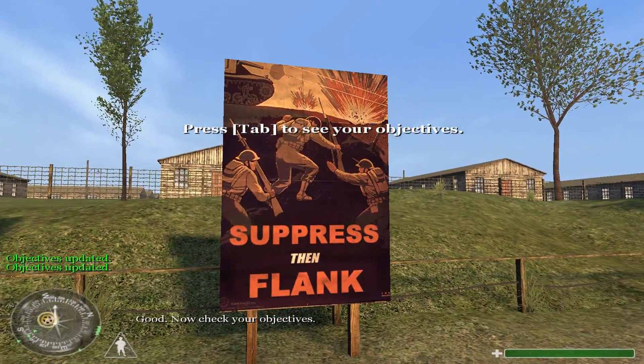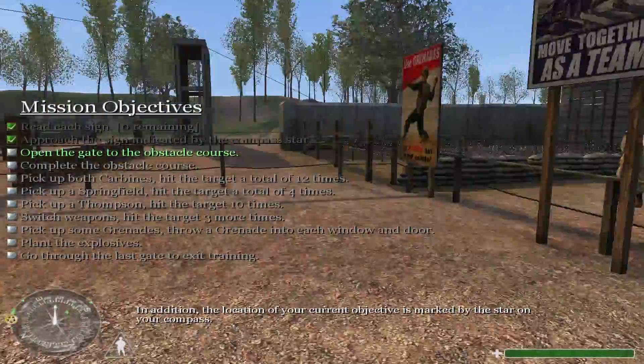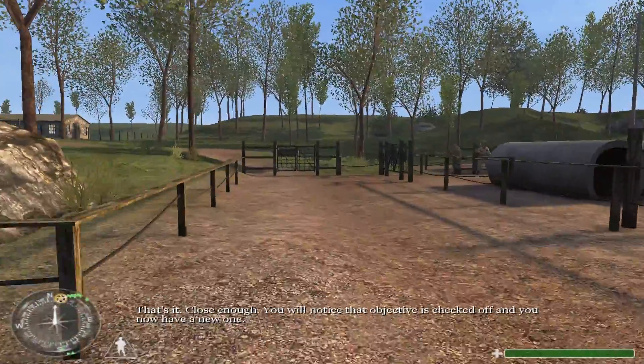Good. Now check your objectives. You'll notice that your current objective is highlighted. In addition, the location of your current objective is marked by the star on your compass. That's it. Close enough.